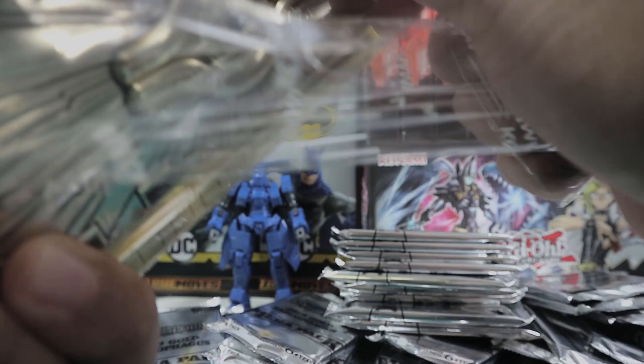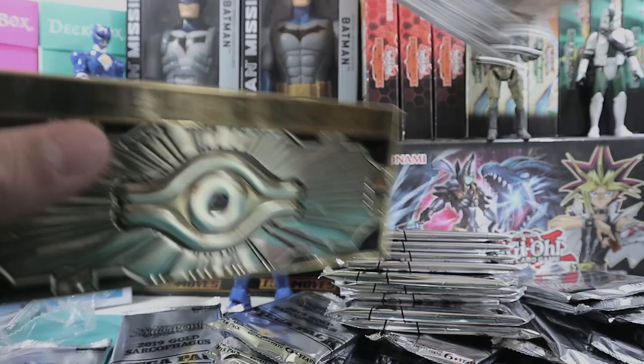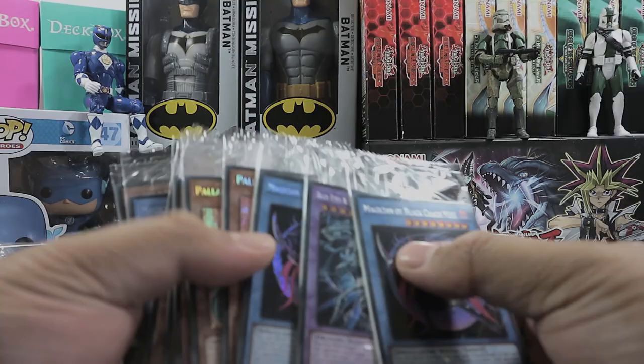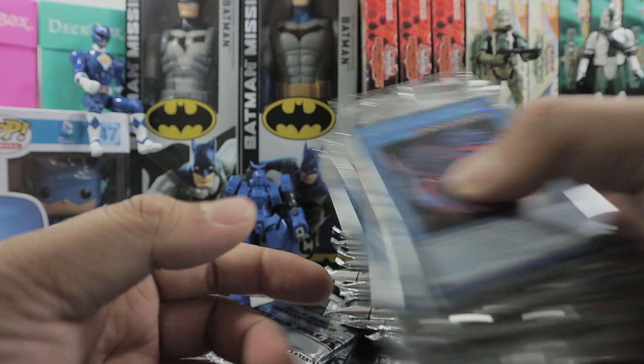We've been more than five minutes just opening these things. Oh, what do you know - another Magician of Black Chaos Max. Let's just hope I get some good stuff. So I'm going to take a look at choice 12. So far we got mostly Palladium Oracle Mana and Magician of Black Chaos Max, but hopefully we get really good promos. I'm actually more excited to look at what's inside the mega tin.